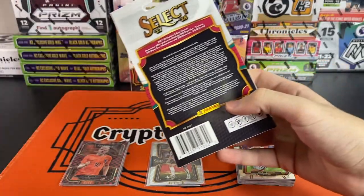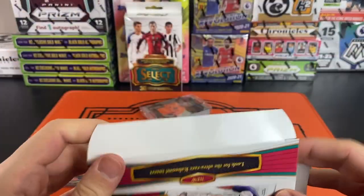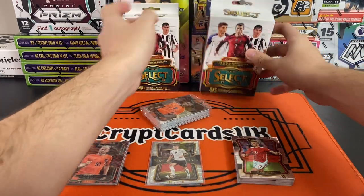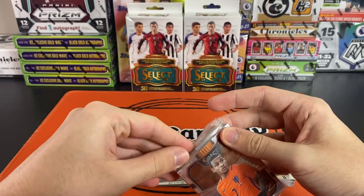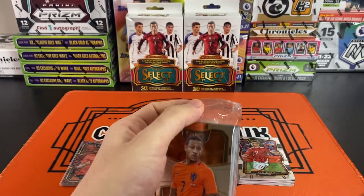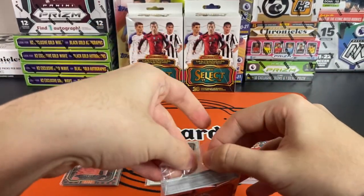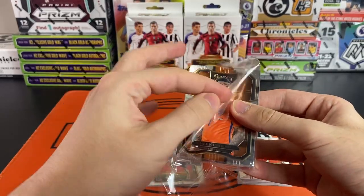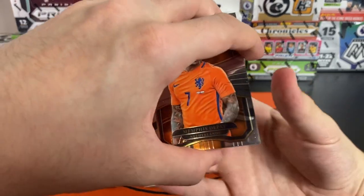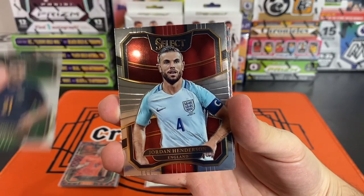One more box here — second box, best of luck! Can we find the elusive Kylian Mbappe rookie card? Let's crack this open. They pack these nicely, like a lot of products these days, so we'll definitely take that as a bonus. Right — hanger number two for Martin, let's see what we can find.